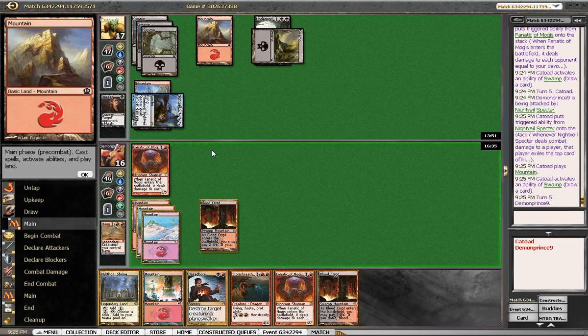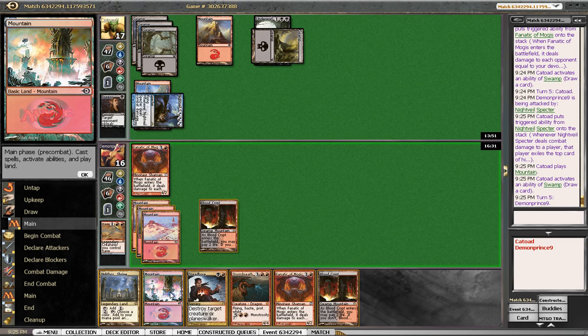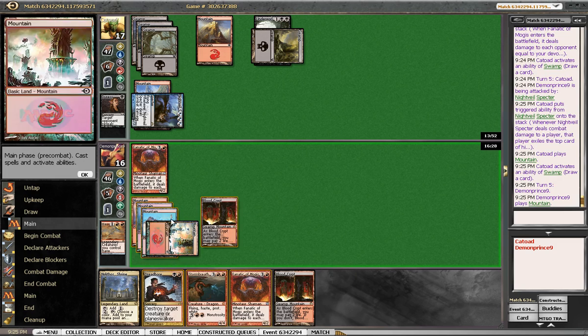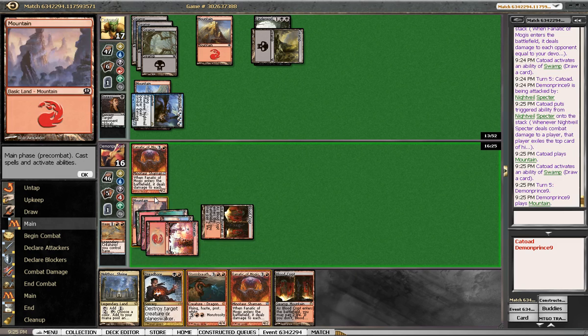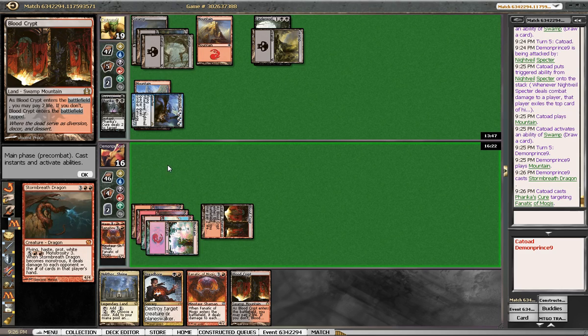Hopefully he taps out to hit this, or taps out for a Desecration Demon. We can hit the Demon and hit him for four. So he's definitely Doom Blading something. What that something is is probably going to be this but he's taking four either way. Unless he has two Doom Blades — that'd be really good. He knows about the Dragon. Yeah he's gotta know about the Dragon. Doom blade the Dragon.